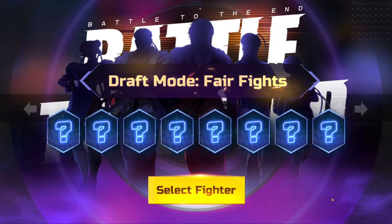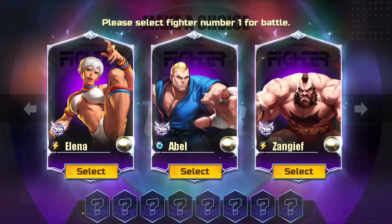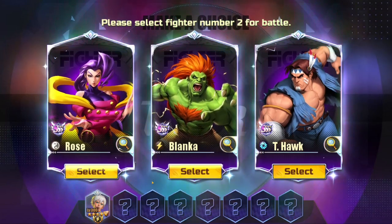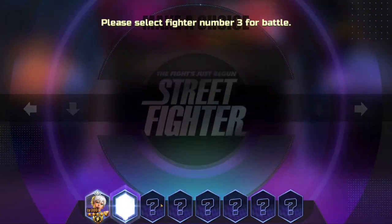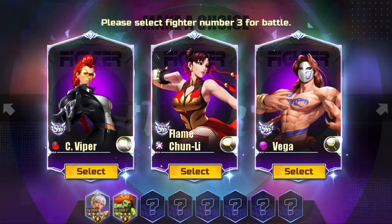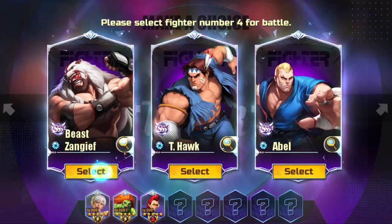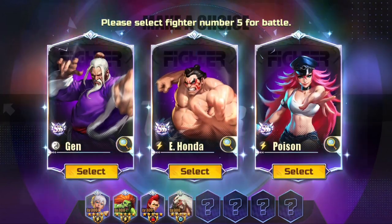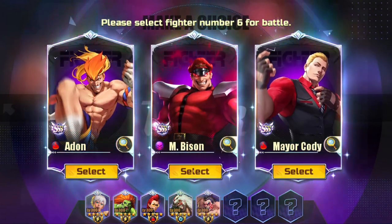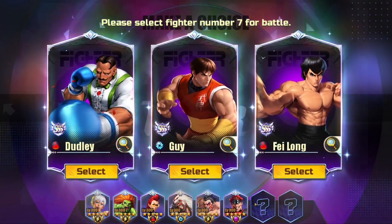I'll show you how to build the teams. Elena and Zangief would have been good together but I'll go Elena first — she's always good for thunder. I'll take Blanka just in case I don't get another thunder unit. I'll take C. Viper, Bison — Bison is a must — and then one more thunder unit: tank Honda. Beautiful.